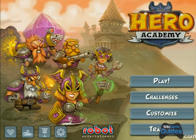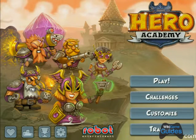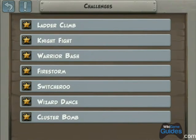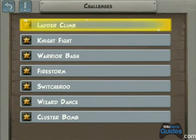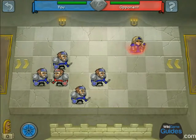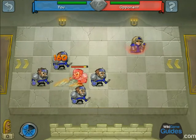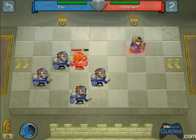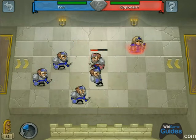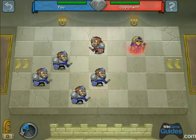This is Dan from wikigameguides.com and I'm going to go through the Hero Academy single player challenges, a new addition to the game. We're going to start out with the council team and this first one is called Ladder Climb. What we're going to do is use the knights to push this other knight around. The name of the level kind of gives you a hint to how it's going to work — we're just pushing him along until he's in range of this healer.